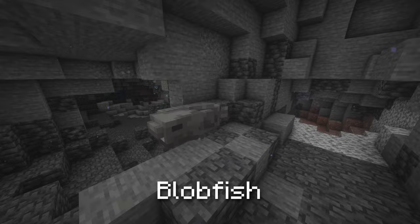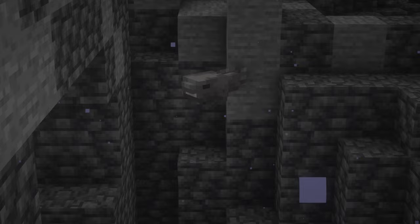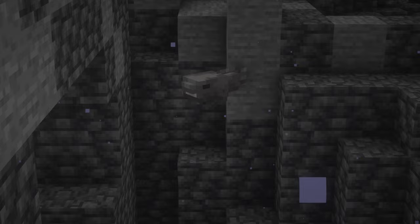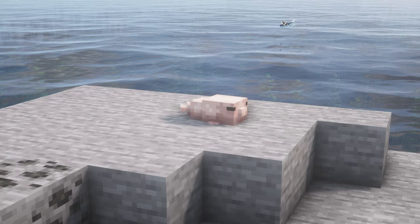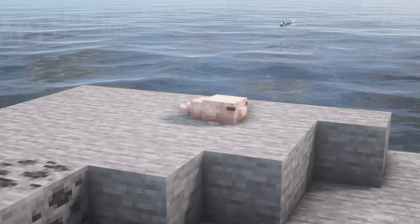The Blobfish. These gelatinous fish dwell in the deepest oceans. They undergo decompression and transform into a pink pile of sludge when under less than 10 blocks of water, due to the high pressure in their natural environment. Combining four blobfish and a bottle creates fish oil, granting levitation in water or rain.